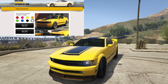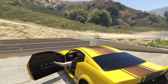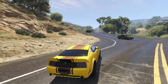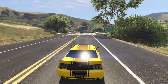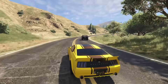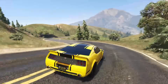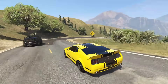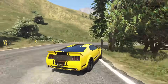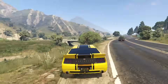At number four we have the Vapid Dominator. The Dominator is pretty much a staple of GTA — this car has been out since 2013, and for a long time it actually dominated the muscle class. The Dominator still has a very, very good top speed, one of the highest in the muscle category. The handling is occasionally questionable but for the most part it's pretty darn good. Pair that with the really good top speed and it's honestly not a terrible car for racing. The Dominator also has quite a bit of customization — a surprising amount, honestly.